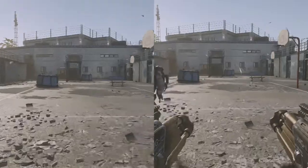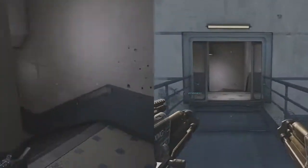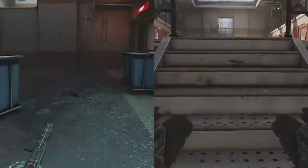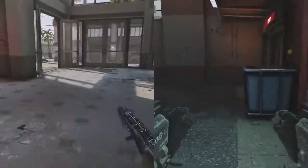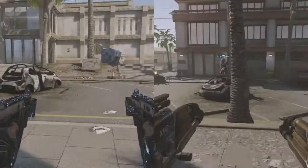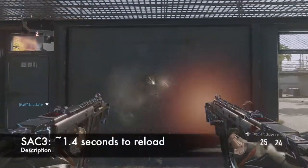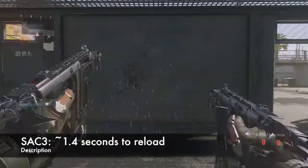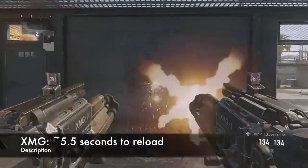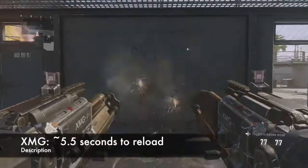Now we've got a mobility test. The SAC-3, being a submachine gun, is pretty fast — a lot faster than the XMG by a lot. The XMG is a lot slower, but obviously it has higher accuracy, so it's meant for camping in the back a little bit and shooting people from a farther distance. With the SAC-3, you have to be in their face to kill them — you're not going to win any long-range gunfights. Reload speed: 1.4 seconds for the SAC-3, 5.5 for the XMG. But the XMG has a lot more ammo so you won't be reloading as much, while the SAC-3 has less ammo so you'll be reloading a lot.